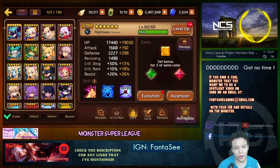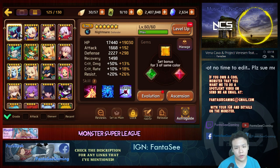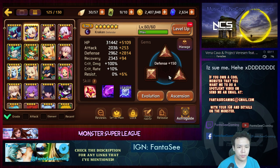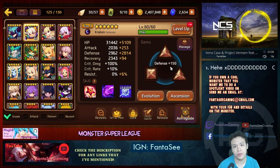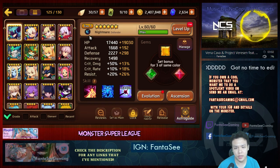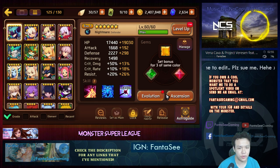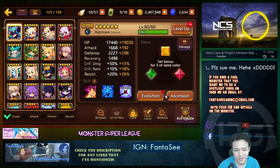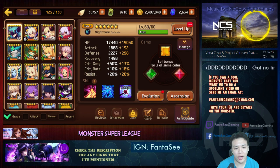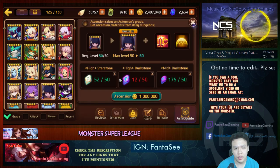In this game your biggest resource dump is either to 6-star a monster or to upgrade a rune to max. They both cost a lot of resources — different types though. To upgrade a rune to max takes a lot of gold, and to make a monster 6-star it takes 1 million gold and also a lot of high essences, or high star stones. There are a lot of resources you have to dump in order to raise a monster to the highest of its potential.